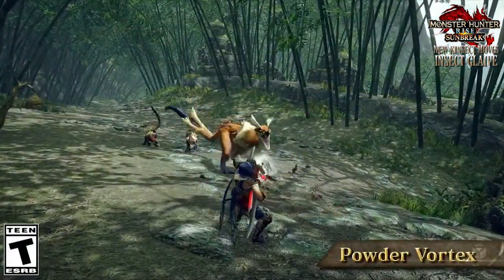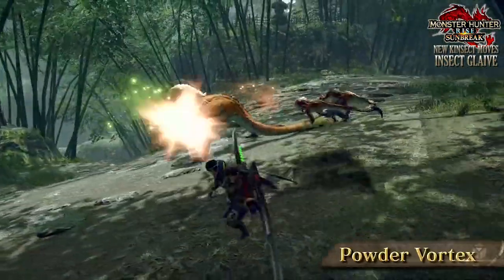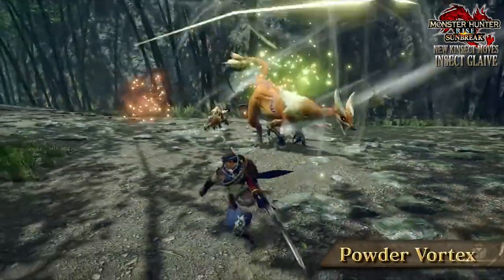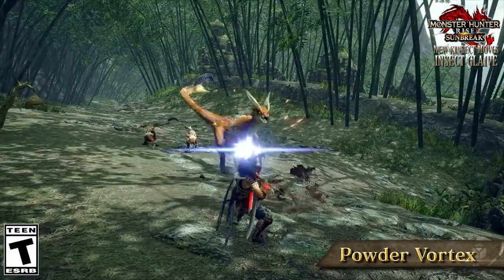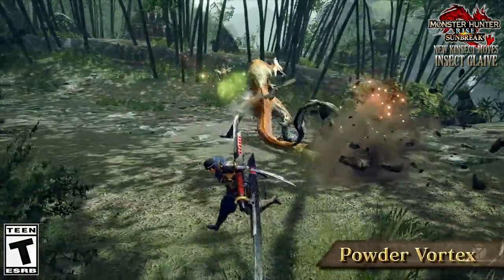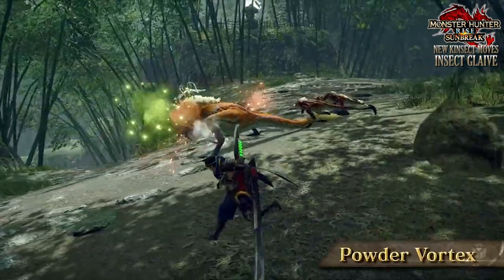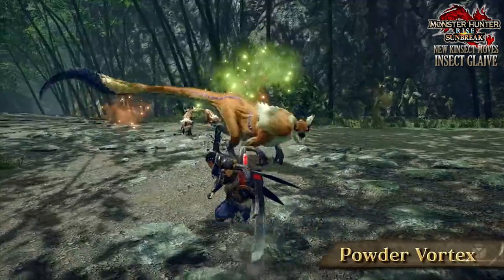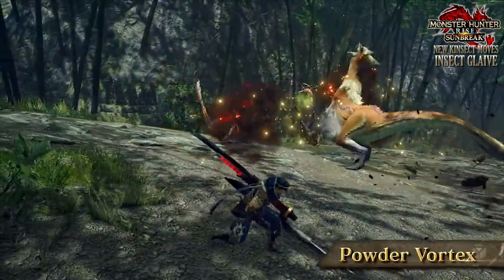First of all, the Power Vortex. This seems to be an AoE explosion, for lack of a better word. When there are multiple powders scattered around a monster, the hunter can command the Kinsect to absorb and pull in all of the surrounding dust and cause an explosion. Damage numbers weren't shown, and it'll be interesting to see if different types of dust cause any extra effect. Nonetheless, this seems like a nice way to deal additional AoE damage for the Insect Glaive.